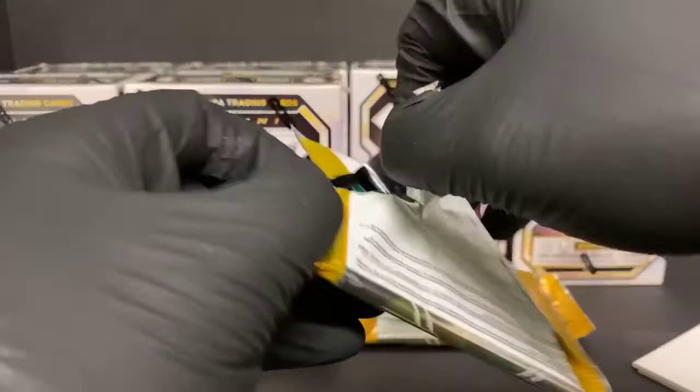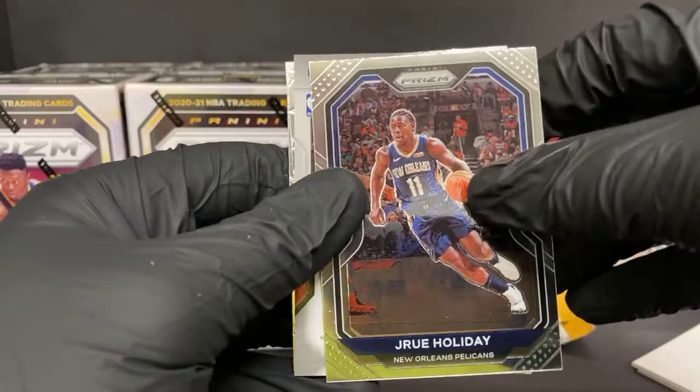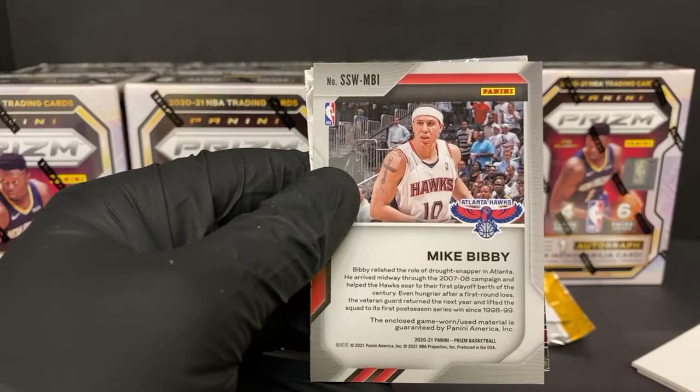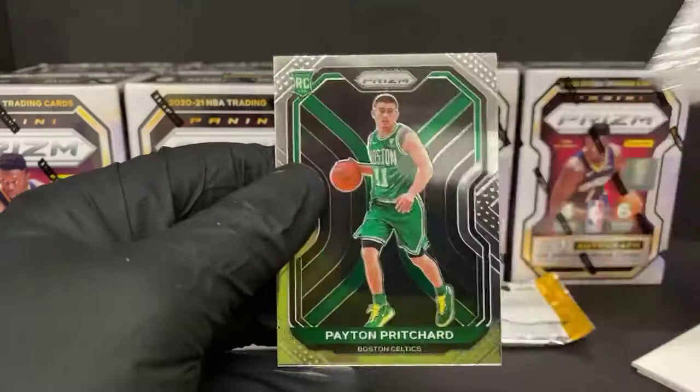I think we might have a mem card here — we got Drew Holiday... let's go for it. Mike Bibby! A little throwback there for the Atlanta Hawks. That's wild. Dwyane Wade Team USA and Payton Pritchard rookie for the Celtics. Interesting on the Mike Bibby.